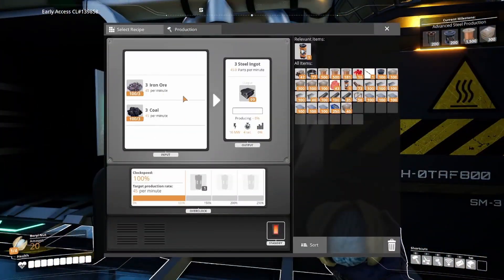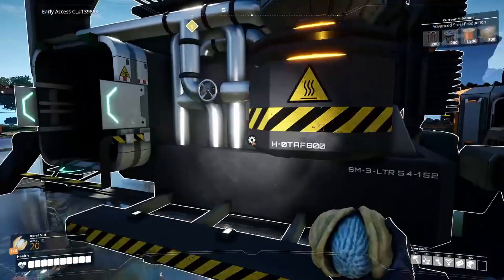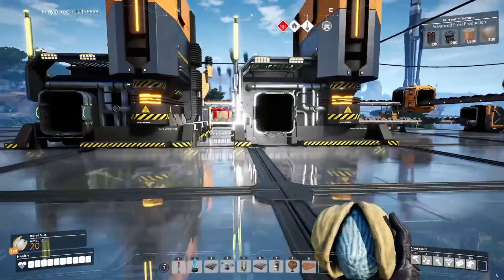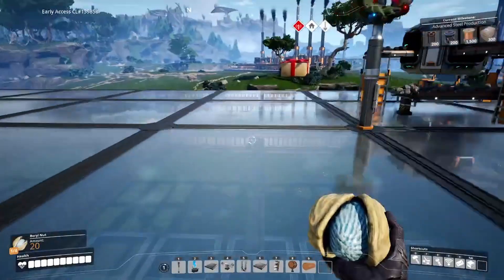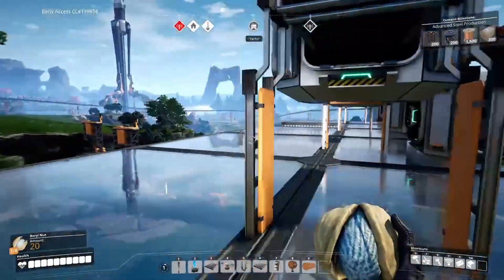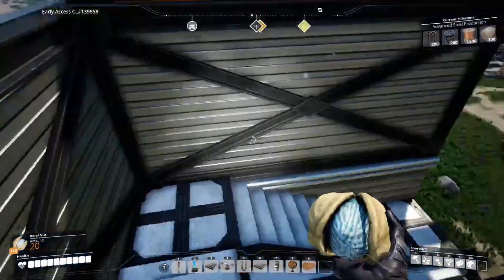Right now we make 45 steel a minute — actually times that by two, that's 90, so not too bad. And then we have two other sides as well, so we have 90 and 90. So let's get down to our first floor, as that will be doing a lot of steel constructing.